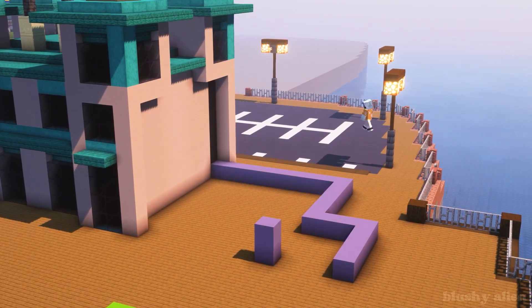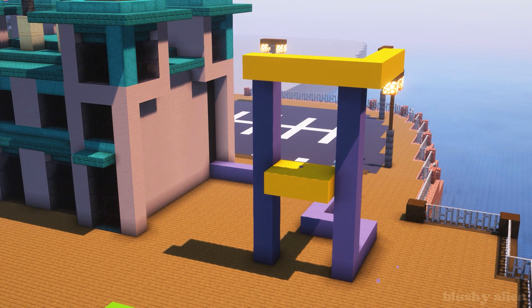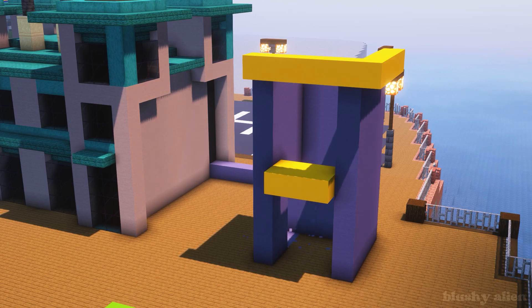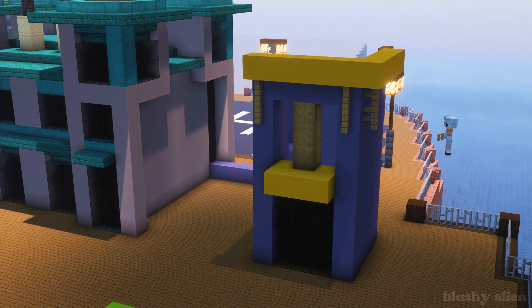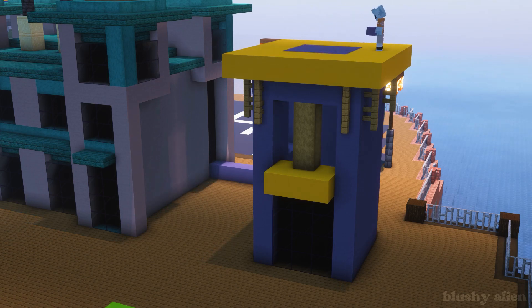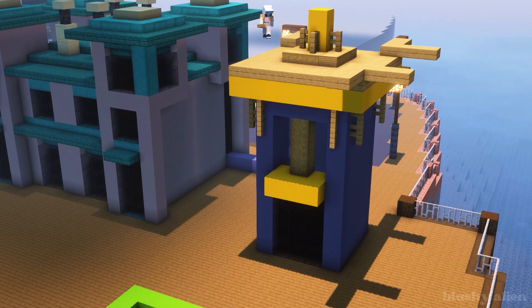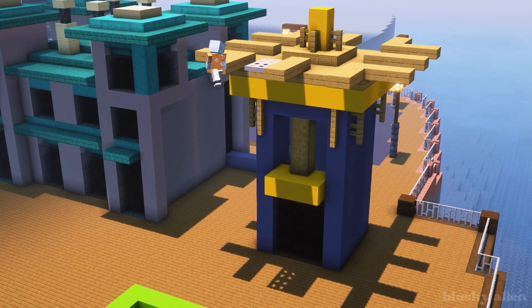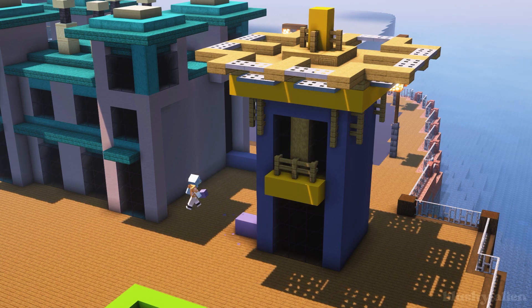Now I'm building a second building. I think this one is supposed to be like a restaurant - a seafood restaurant maybe. This one is actually really fun; I love the colors. Usually when I build buildings or houses I stick to neutral colors and never really go crazy with them, but I actually love how colorful this entire area is with all the vibrant buildings.